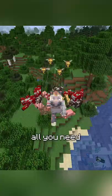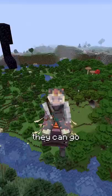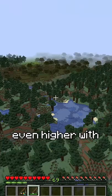This even lets them fly in the overworld. All you need is a portal in the nether and a portal way up in the sky. Push the Strider into the portal and now it's flying. They can go even higher with fishing rods.